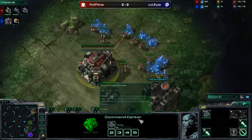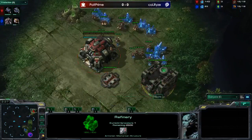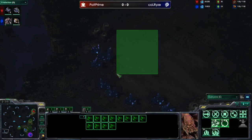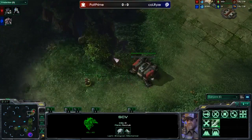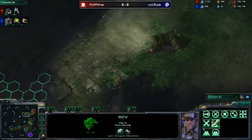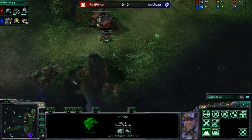The quick gas for Polt — it's not quick per se, but it is a 13 gas, whereas a standard ZvT build is usually 2-Rax open. On this map he doesn't know where his opponent spawned, and the rush distance is extraordinarily long so the 2-Rax isn't nearly as effective. This overlord is going to come up and find out where Polt is. Polt is throwing down another depot and walling off — no speedling shenanigans.